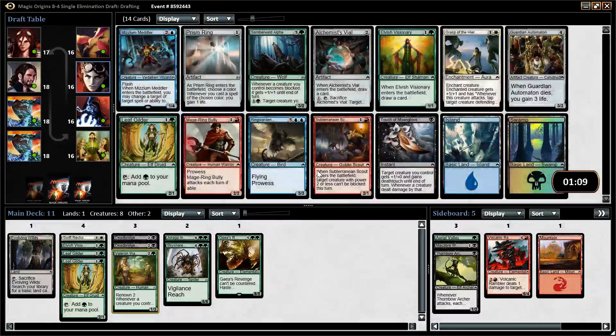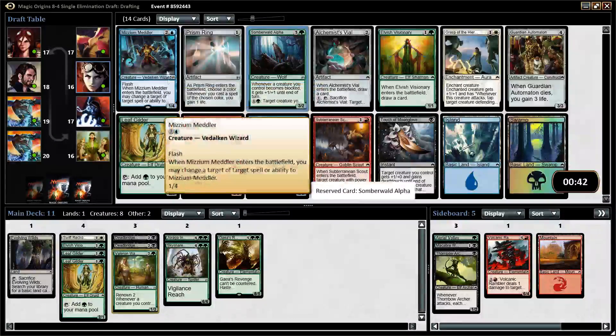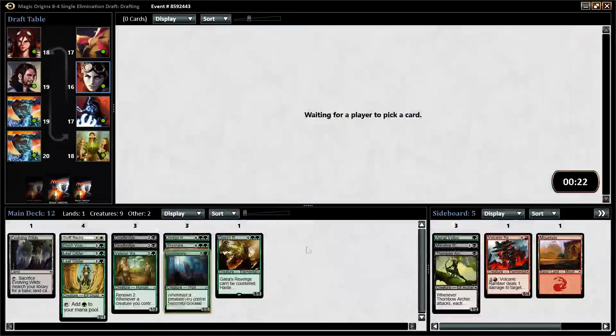The third Leaf Guilder and a Somberwald Alpha are in this pack. Somberwald Alpha is quite good, and we already have two Leaf Guilders. I don't think any of the other cards are very good — Mizzium Meddler is fine, it's like a Lightning Rod that can get your opponent once, but I don't think it's a bomb. Somberwald Alpha is kind of a bomb: if you build your deck correctly and with Drana's Invocation, it's quite good. Since we already have two Leaf Guilders, I feel comfortable taking the Alpha here. We're looking for removal.